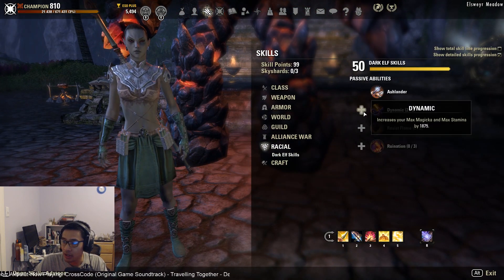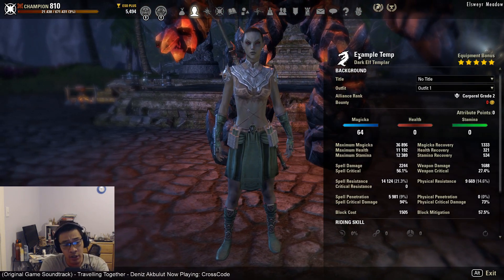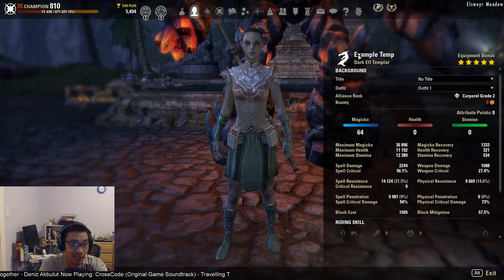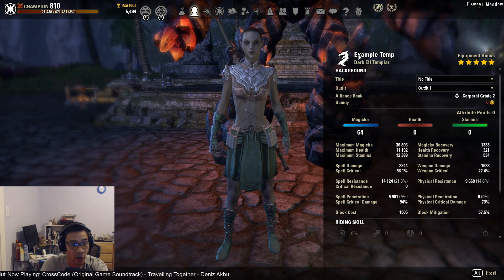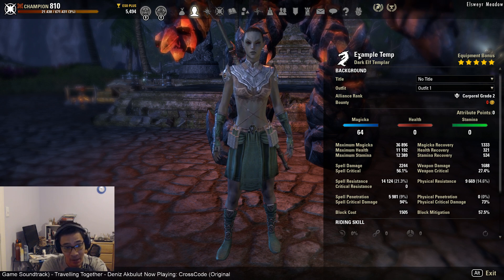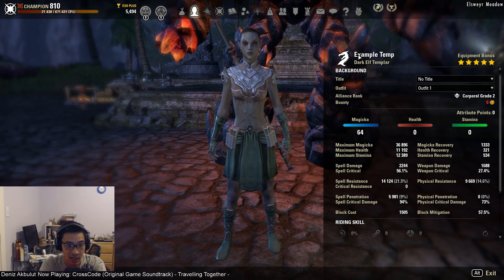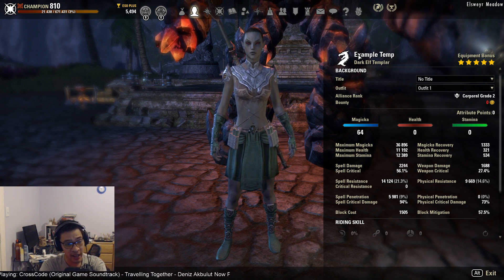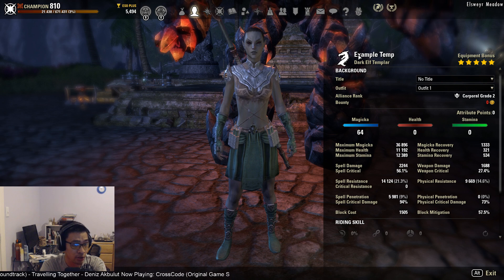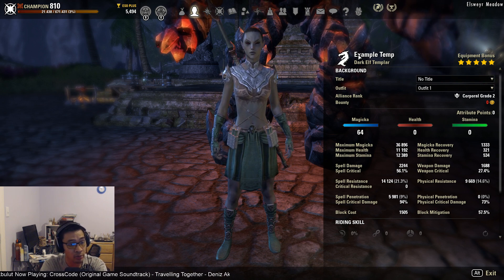Moving on to our character sheet: we're playing Dark Elf, one of the better races for Magicka DPS. High Elves are mathematically superior — both races get 258 additional spell damage, but High Elves get 2,000 max magicka while Dark Elves get 1,875. Dark Elves also get 1,875 max stamina and 258 weapon damage, making them versatile for flipping between Magicka and Stamina DPS builds with very little difficulty.